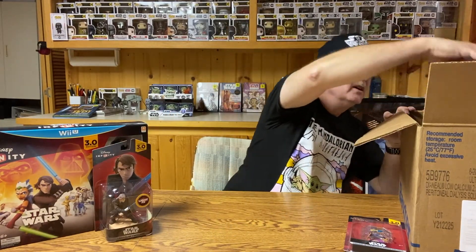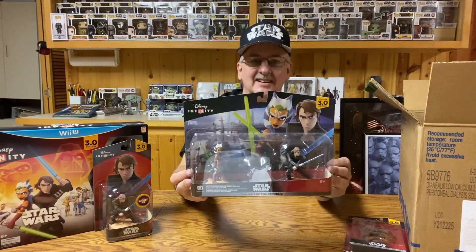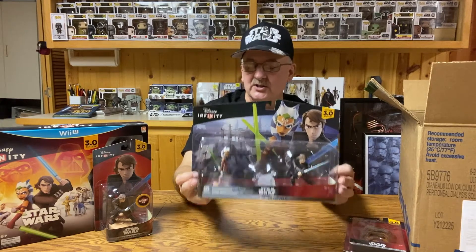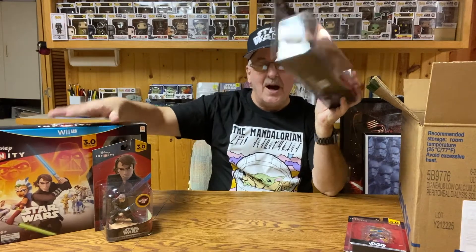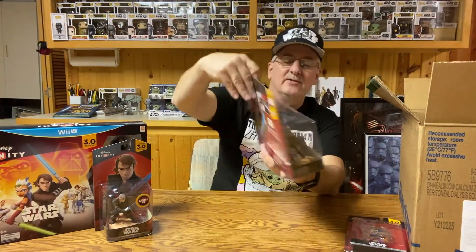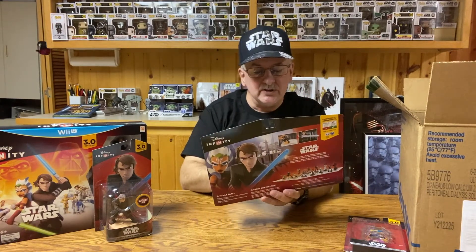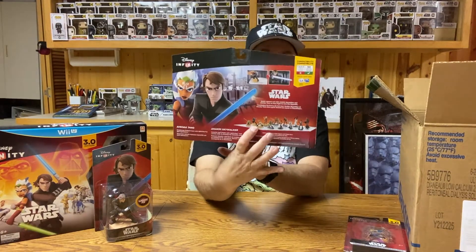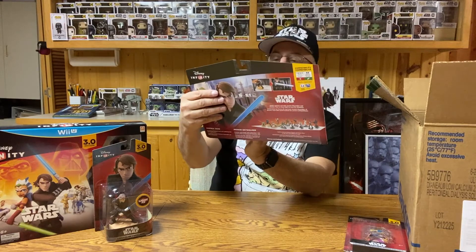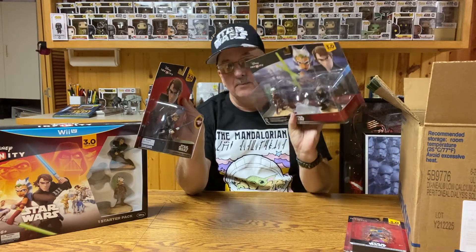There are other sets you could buy, including the Anakin and Ahsoka set, which is basically what we see here. But if you didn't want to buy the whole box, you could buy the figures in their individual set. It looks like I have three Anakins, and these two Anakins are the same — even the hair design is the same.